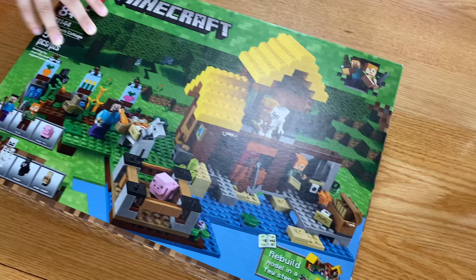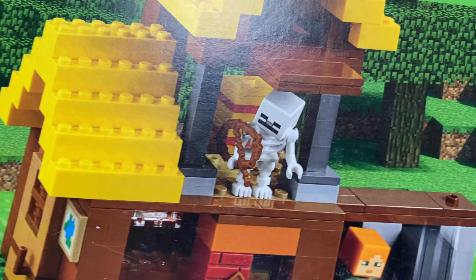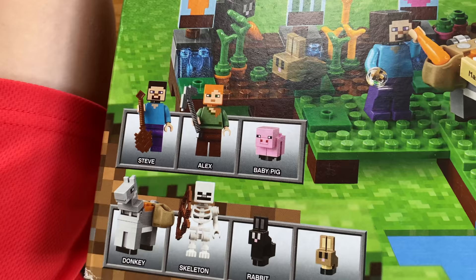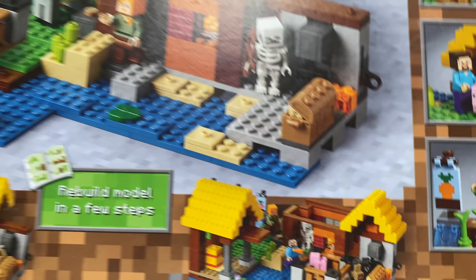I love the Farm Cottage - it has a little horse. Actually, that's a donkey! Donkey McGlonkey! We also got all the other guys as well, including the baby pig. We got ourselves a rabbit, a baby rabbit, a skeleton, Steve, and Alex. This set's cool because if you didn't see our mail time video, you can actually make this into a few different things. This is like a creator set, almost, where you can build a three-in-one and turn it into whatever you want, or just go crazy and make whatever you want because it's Minecraft.